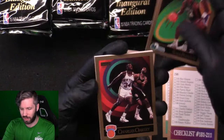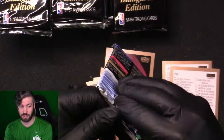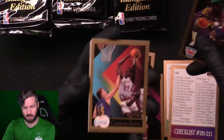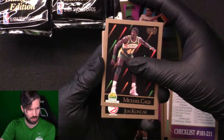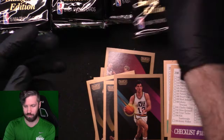Gotta love knowing that when there's one card, there's likely another. Tyrone Corbin — we've already got that. So now I have two of the error Nate McMillans. John Stockton, Jeff Grayer, Dennis Hopson, Charles Smith. Looking for Larry Smith, Danny Ainge, Michael Cage. John Koncak, Joe Klein, Byron Scott, Larry Nance, Stacy King, John Bagley, Detlef Schrempf, Tim Perry.